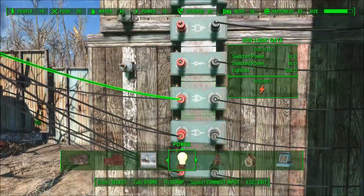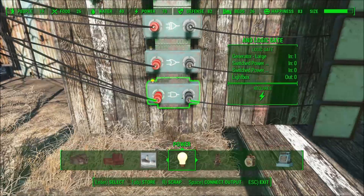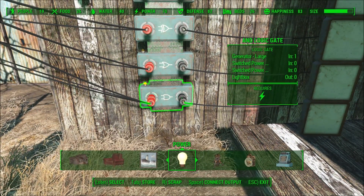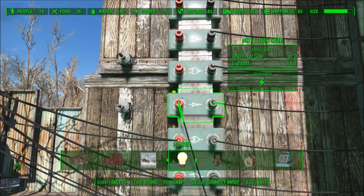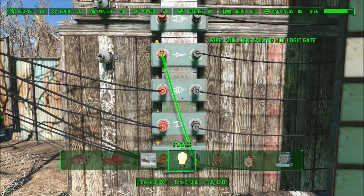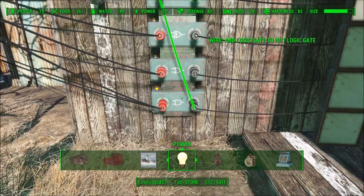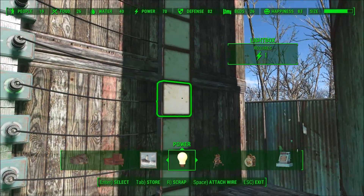I can't imagine why that would be confusing, but let me show you what I'm talking about. For the NOT gate here, what I'm going to do is connect the output of my AND gate to the input of the NOT gate. And now what you'll see is that even though the output of the AND gate is OFF, the output of the NOT gate is ON.